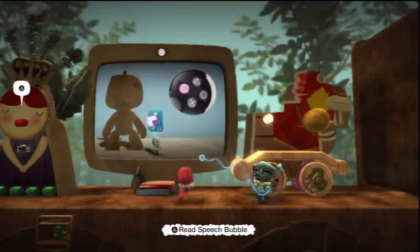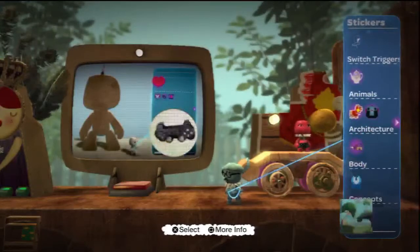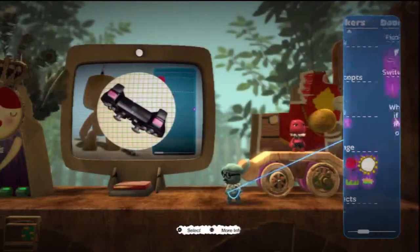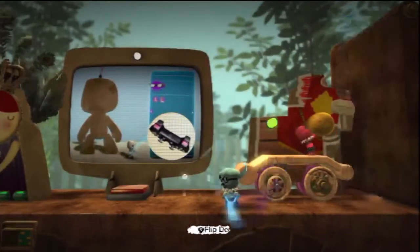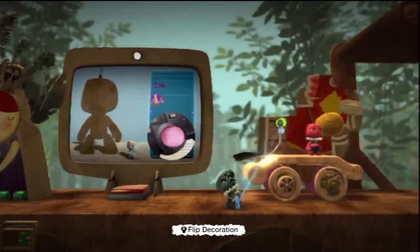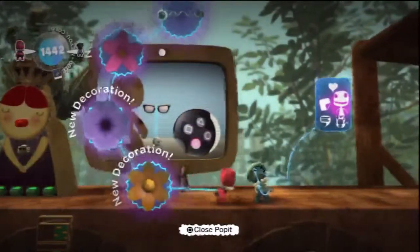Open your pocket and select the stickers and decorations icon. Did you know you can use the page buttons to quickly jump from one page to the next? Try it now to move across to the decorations page. Yeah, okay, I'm on decorations now. Choose something that leaps off the screen and metaphorically kisses with passion. Use the action button to select it. It's rather like the stickers feature, isn't it?